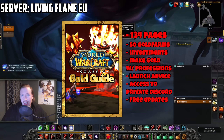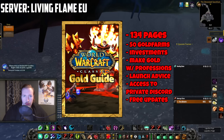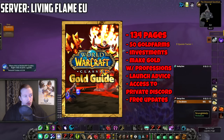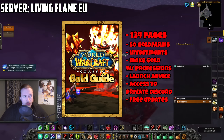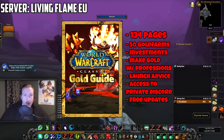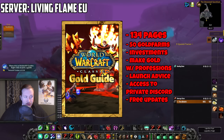That farm is a 30 gold per hour farm right now, at least on my server Living Flame EU, if you have Herbalism and Mining on top. I'm making between 30 and 40 gold — it depends on RNG — but the absolute average is about 30 gold per hour, which is quite a lot at level 25. If you want to learn how to reset it, it's in the guide, or alternatively watch my streams, watch how I farm, and try to replicate it.